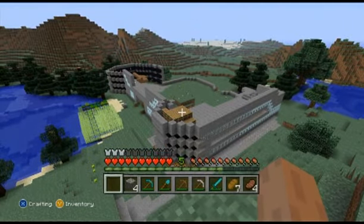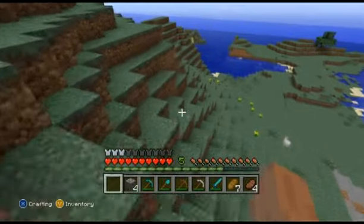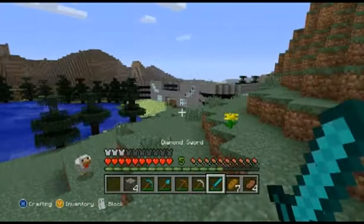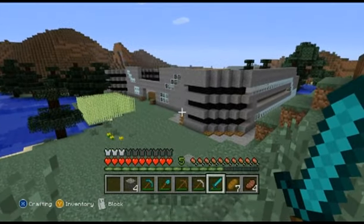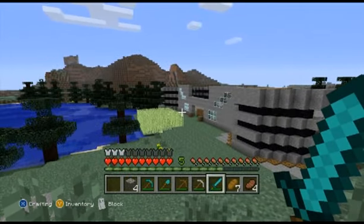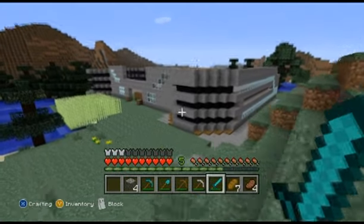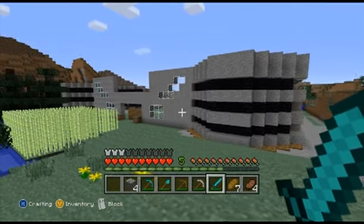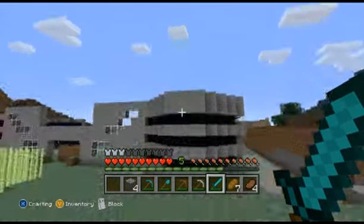We've got our enchanting table in as well, which is all good so we can start enchanting some bits and pieces. You can't really see it from this angle, let's just move around here and give you a proper look. We've got a layer of stone and then a layer of obsidian in between just to give it a bit of detailing, and we've copied the same sort of design on the other side. I think it looks quite cool but let me know what you think in the comments. We're nowhere near finished yet - I've got ideas about what we're going to do in this area and then the roof as well.